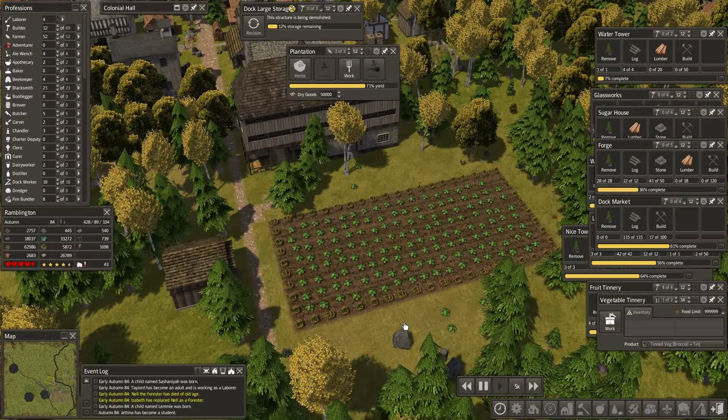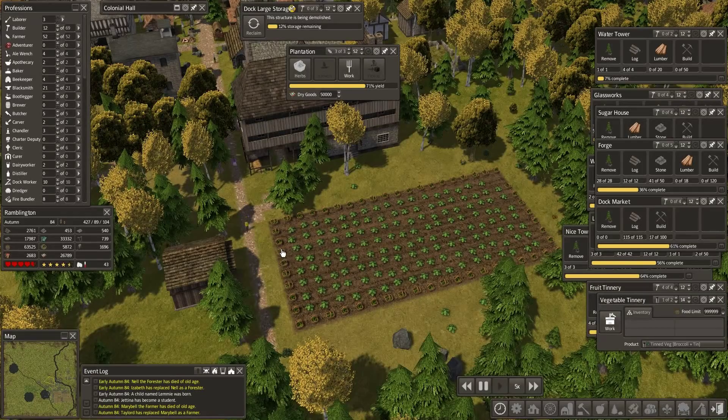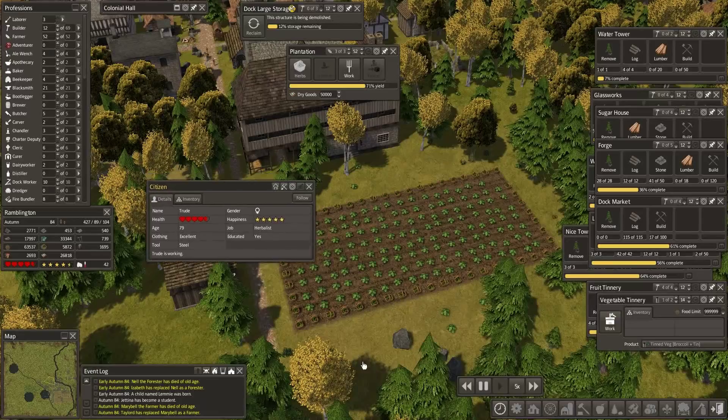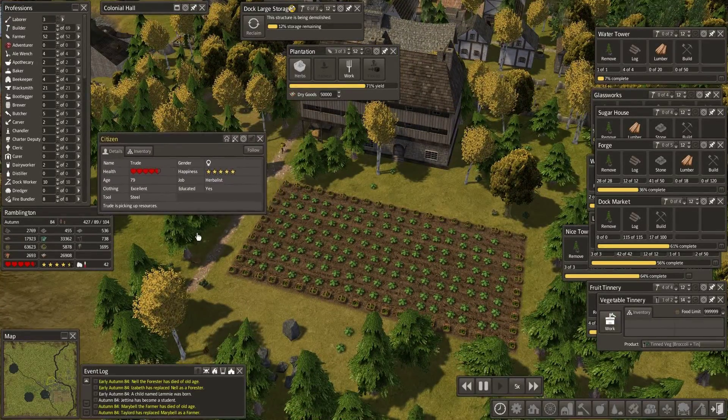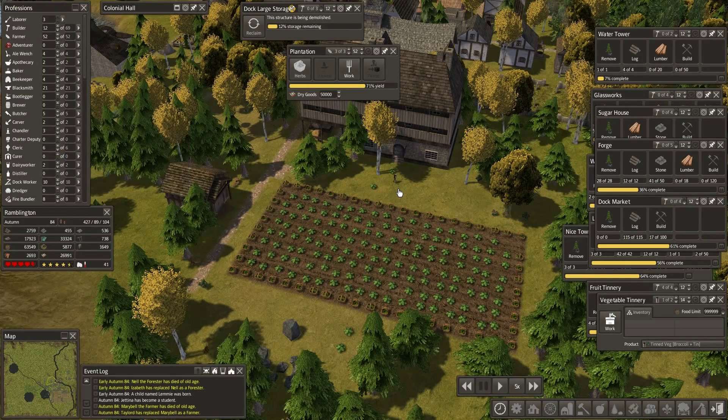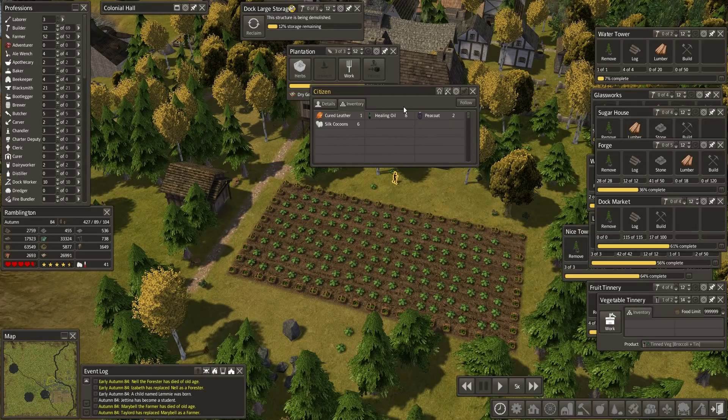No wonder some of our crops don't complete sometimes. We've gone from early autumn to autumn and nobody has come to work. You're a kid. You are an herbalist, and you're just coming to get herbs. Here's a farmer. You already have all kinds of stuff — two coats, some healing oil, and some cured leather. Like you have been spending your off time as a laborer. That's interesting.